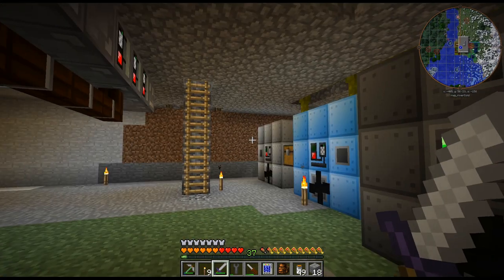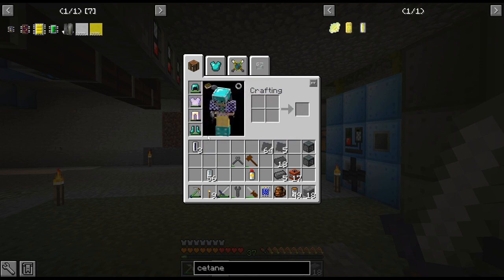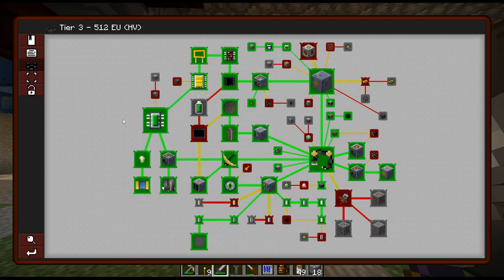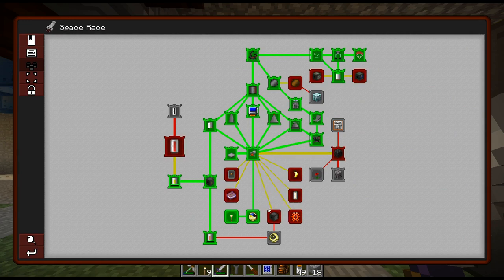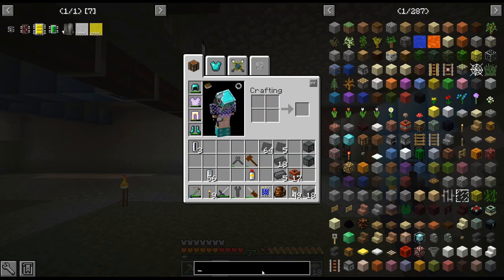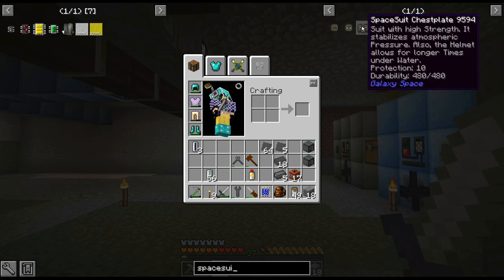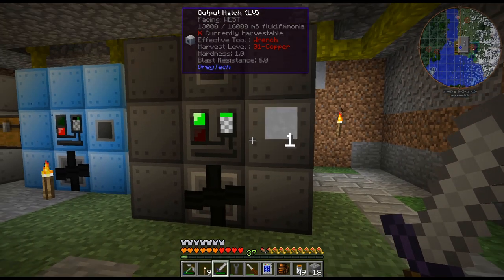We'll be back, and I will start filling up the rocket. I think we're ready to go. I don't think we need a spacesuit — I have my oxygen mask and stuff. It's not like advanced rocketry. The spacesuits are for later — they protect us from crazier atmospheres.